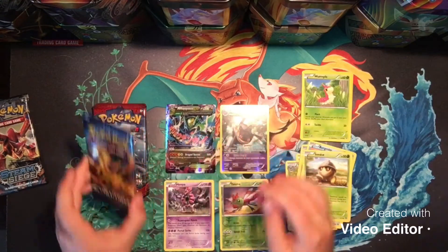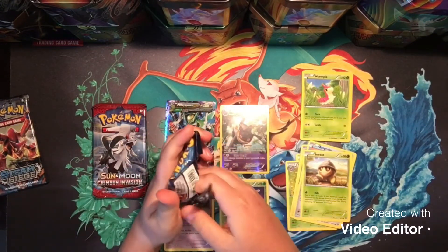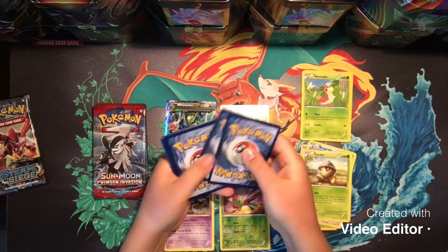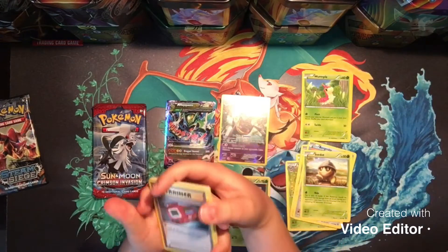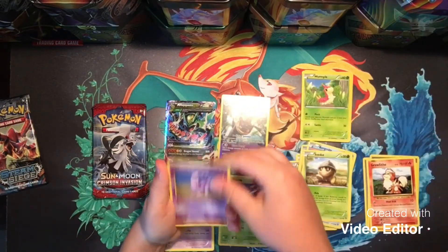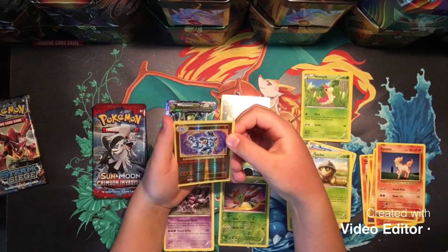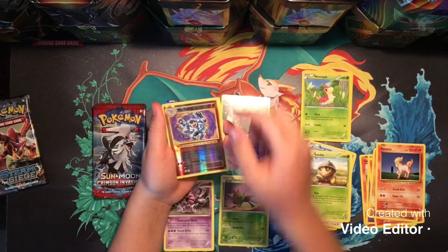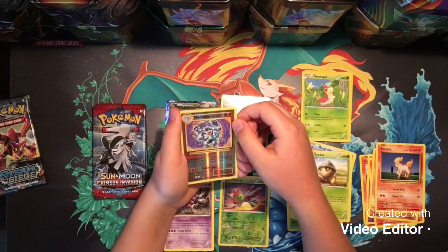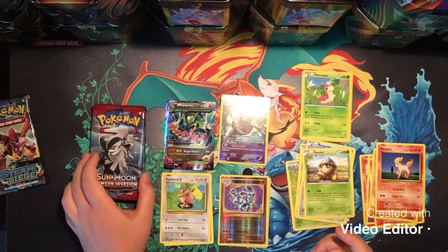Now I'm going to get on to the next pack, which is XY Evolutions. We are looking for the Full Art Mega Charizard in this booster pack. Solid green — man. We could still get a pretty nice Reverse and Regular Rare since this set is pretty good. Pokédex, Potion, Magmar, Growlithe, Arcanine, Vulpix, Sandshrew, Ponyta — Reverse Holo Machamp, Reverse Rare Machamp! That is a really nice Reverse card. Since Steam Siege didn't work out for us, we got some pretty good stuff here. Farfetch'd. The Reverse Rare Machamp is actually a remake of the base set stuff, so that's pretty good.